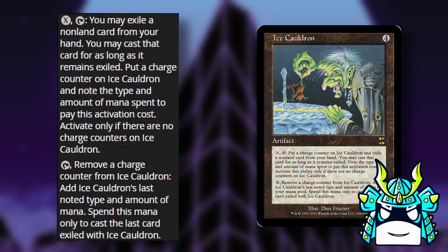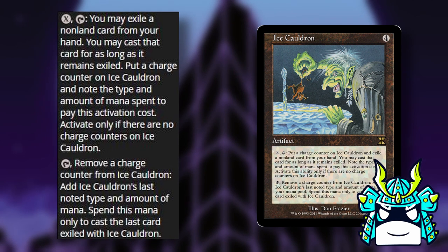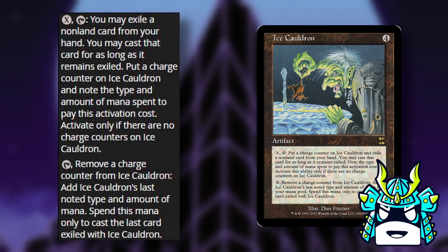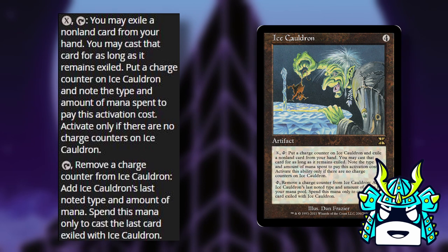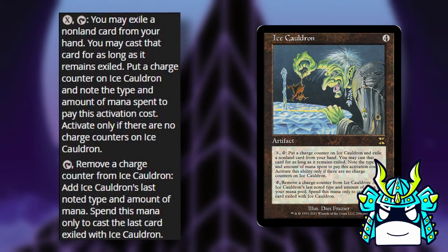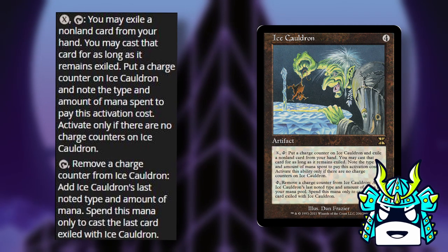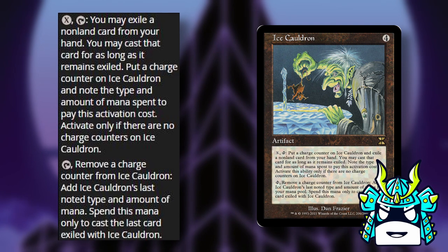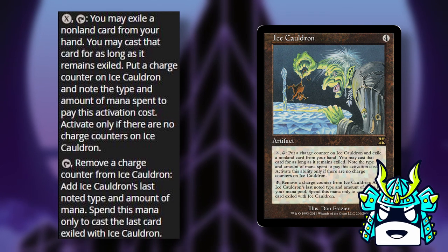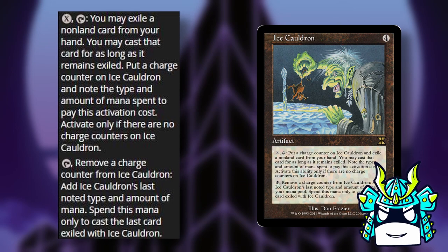You may cast that card for as long as it remains exiled. Put a charge counter on Ice Cauldron and note the type and amount of mana spent to pay this activation cost. Activate only if there are no charge counters on Ice Cauldron. Then the next ability says you can tap it and remove a charge counter from Ice Cauldron to add Ice Cauldron's last noted type and amount of mana. Spend this mana only to cast the last card exiled with Ice Cauldron.